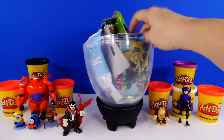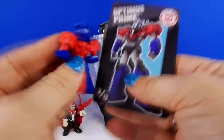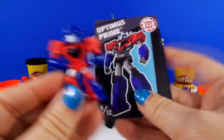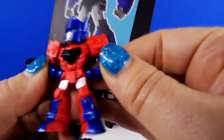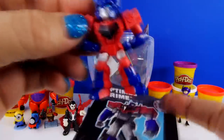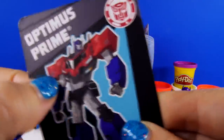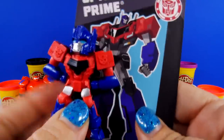I see one more blind bag. Wow, we are lucky today — we got Optimus Prime! He's the main character too. He is really a nice one. They don't have a lot of movement — his hands are attached to his hips, his legs don't move, so they are definitely still figures. But they stand up well and they come with these really thick cards that have all the characters on it. He's pretty cool, I like him.